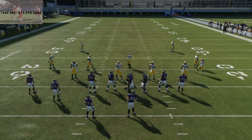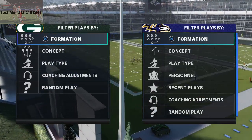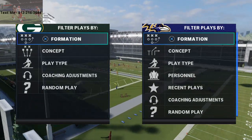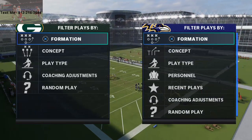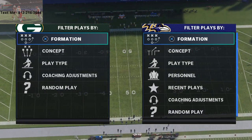In today's video, I'm going to be showing you a nice little two-play mini scheme out of the West Coast Playbook that's really going to help you dominate in the running game in Madden 21. I'm going to show you two different ways to run two different plays. There's also some very good quick passes to be found in this scheme, so I can see this formation being very effective in Madden 21.